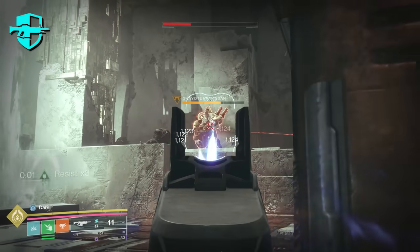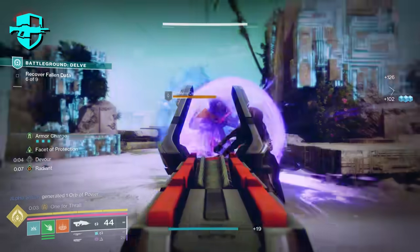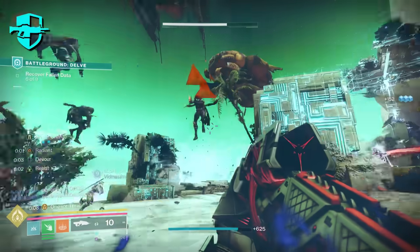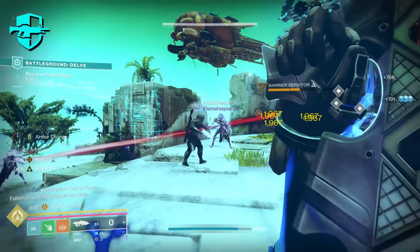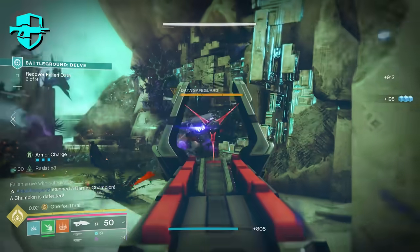We tested this a lot, and it does only work if you're hitting one enemy, which is unfortunate. If you're slaying out and killing adds in lower-level content, this won't grant you the damage resist buff, as most of them will die under 10 shots. In high-level content, more specifically Grandmaster Nightfalls, you're going to activate this perk quite frequently, as there are tons of adds with enough health to tank that many shots.